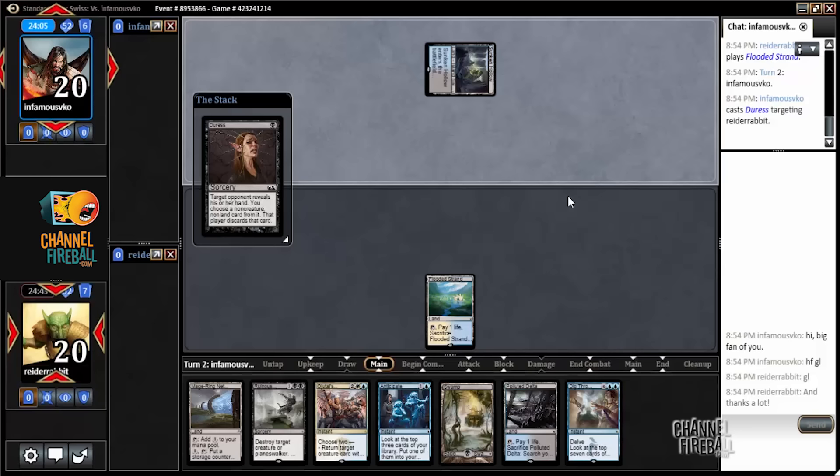Getting Duress. Main deck Duress is not super common, although I guess it is increasing in popularity based on the dominance of Dark Jeskai. Duress is certainly a fine main deck card. It's pretty good against virtually everything — good against Dark Jeskai, good against Esper, good against Ramp, good against Mono Red. Not super great against Megamorph and Abzan, but still not the worst.